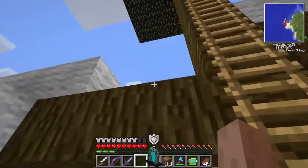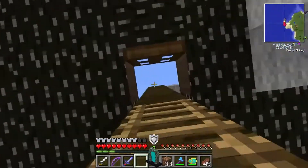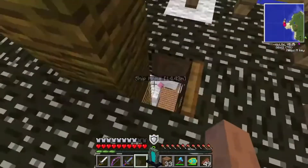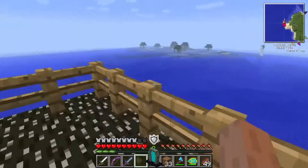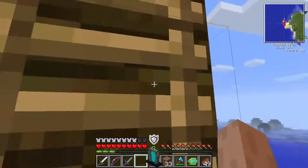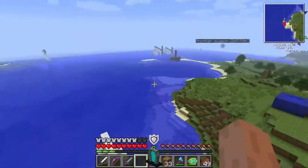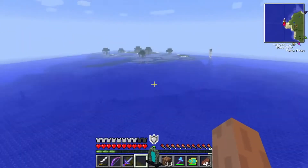I also added this ladder, which leads up to a crow's nest I built. I built this using the toilet forest wood. Funny enough, this wood, if you put it in a crafting table, it becomes spruce wood, so there's no unique plank. I just use the logs themselves. You can get a nice view up here — I kind of built up here so we can have a nice look around the area and see all of the stuff we built and look out at the ocean.